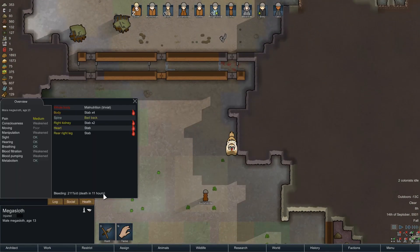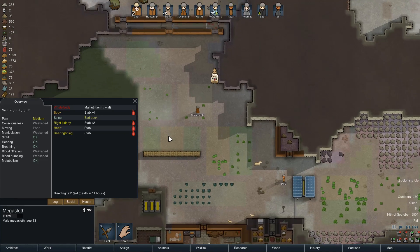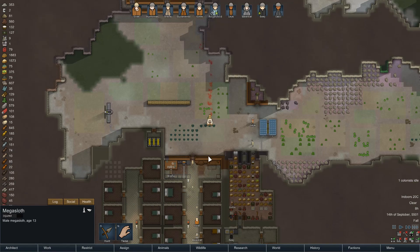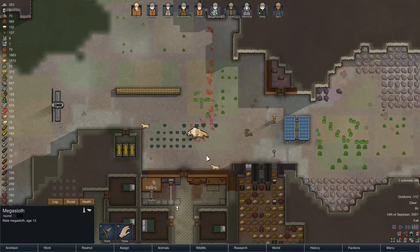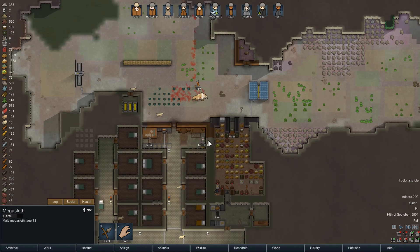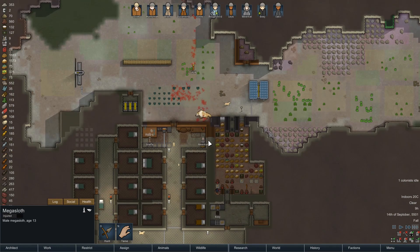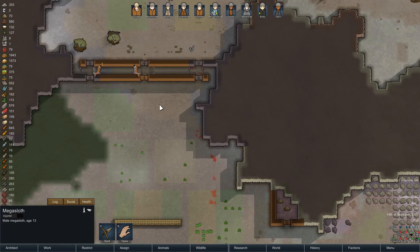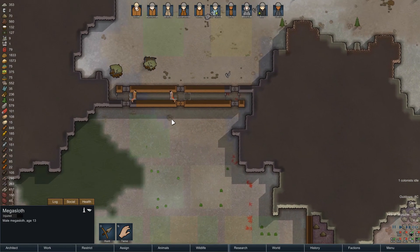We've got a mega sloth. We are going to just leave that wall alone and wait until he just dies — bleeding everywhere. Leia, bless you, trying to clean it up. And there goes another one. We do not have many traps as it is.